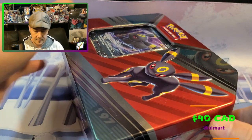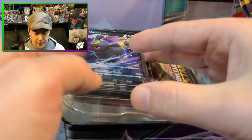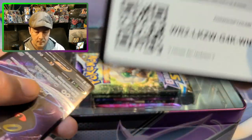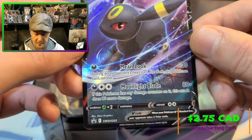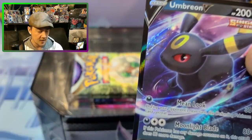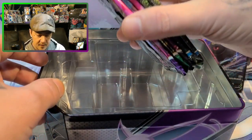Get the plastic out of the way, there we go. Pop out the top, grab the Umbreon card out. There's your promo — Umbreon V. Oh, it's such a nice looking card. I love Umbreon. Little bend to it but nothing that's going to cause a decline in price. That's a beautiful card, Umbreon is so cool.